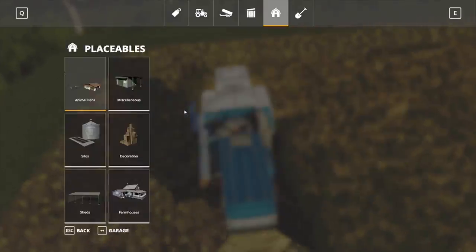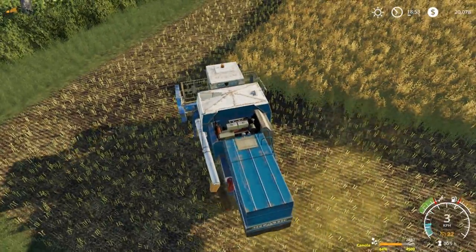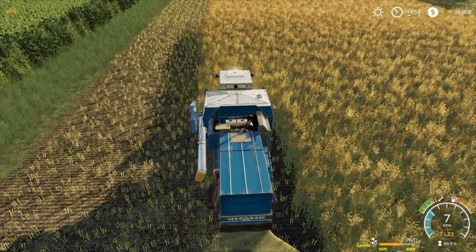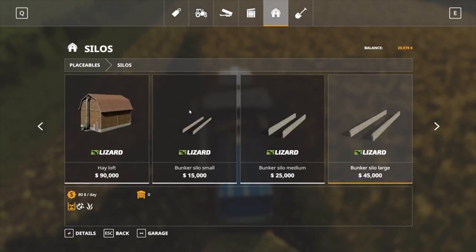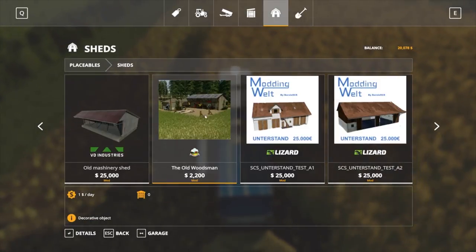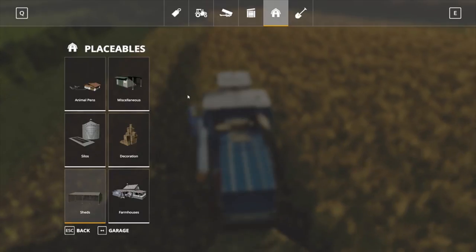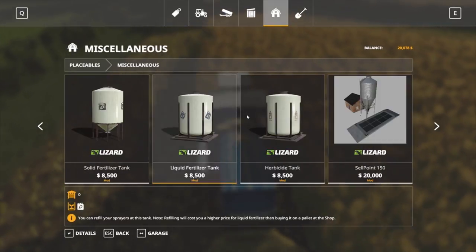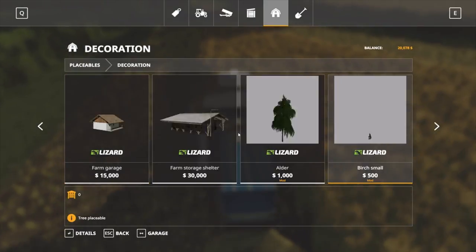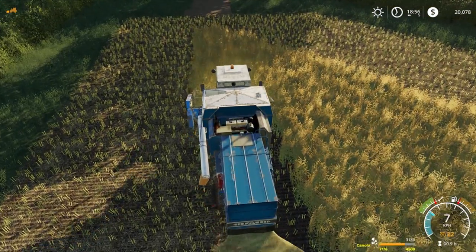We've got a small cow pasture — only 10,000 but it's just like an open cow pasture, which is probably one we'll look at getting. It's nice and cheap especially starting out. We don't really need a fancy one. For silos, I don't think there's anything new. I downloaded the old Woodsman shed — I think that's the only new one. Timber frame barn and small shelter you guys have already seen. In miscellaneous there are these fertilizer tanks from FS17.